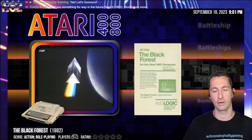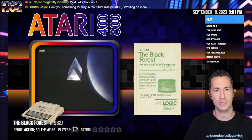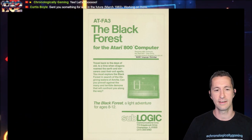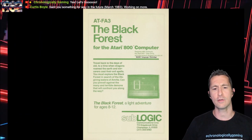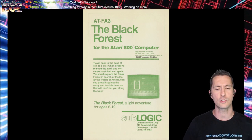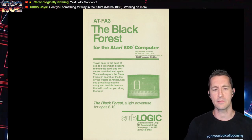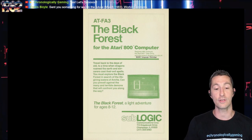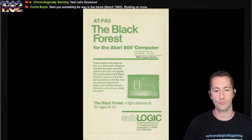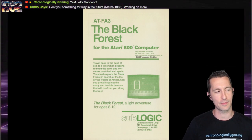It's time to go to the Atari home computer. This is the Black Forest — not to be confused with the Dark Forest by Sirius Software. The artwork says: travel back to the days of old, to a time when dragons roam the earth and sorcerers cast their evil spells. You must explore the Black Forest in search of the life-giving waters of Amrita. It's a light adventure for ages 8 to 12 requiring 48K and a disk drive.